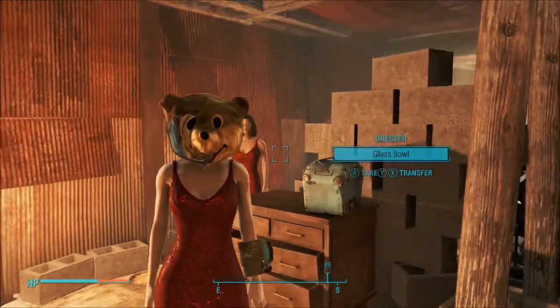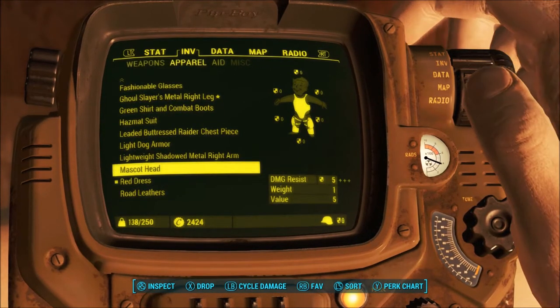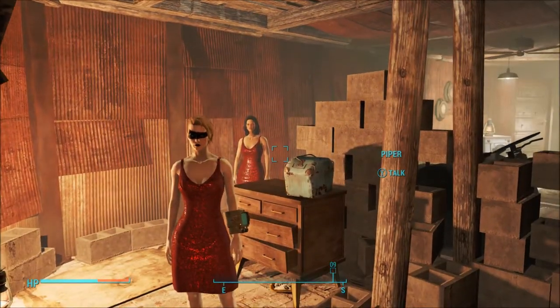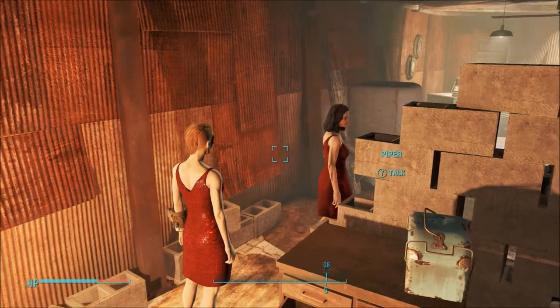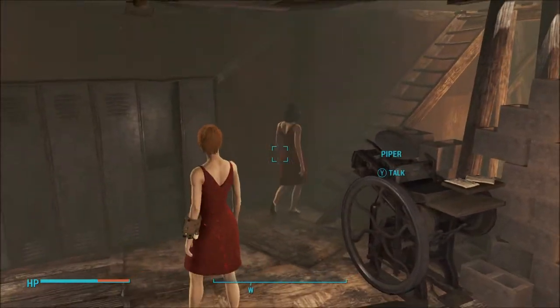If the bear mask is troublesome, that also can be removed. Then secondarily, you go get Piper and make her your companion. If there's anything she can do to lighten the load, you give her your dress.